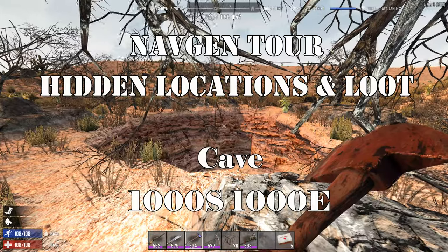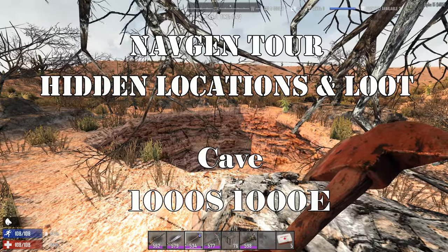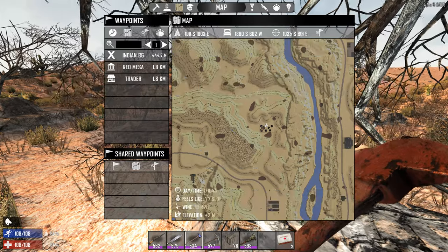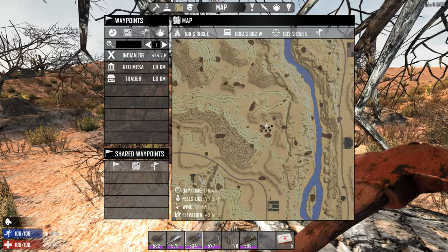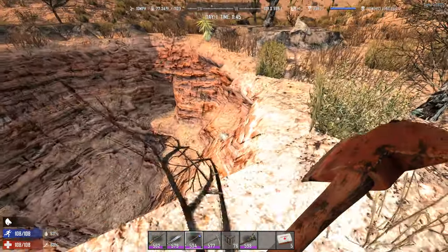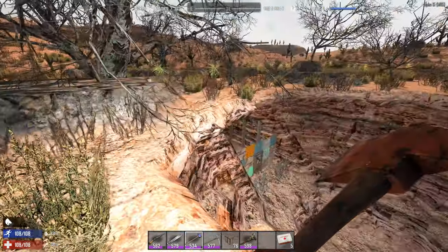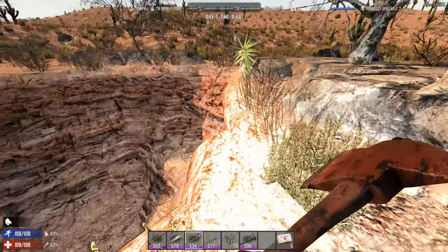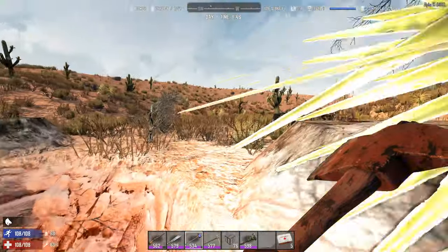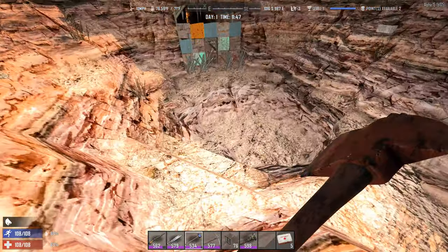As we continue our preview, we're going just to the northeast of the canyon, about 1000 south 1000 east. This is what it looks like in the overhead — you can see a nice little cave down here. We'll go ahead and try to drop down safely. The best place to go down is way across from it, and we can go down fairly safely this way.